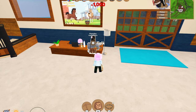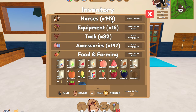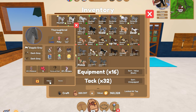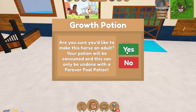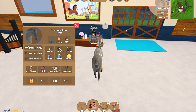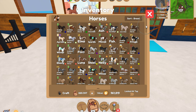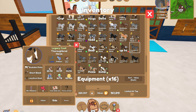It kind of reminds me of Rival Stars, you know how you're breeding racehorses and you want good stats and all that — yeah it reminds me of that. Fingers crossed guys, where is the little foal? There it is — I hope it's got good stats. It's got 96 and 60, so it seems that it's not going to be the case.